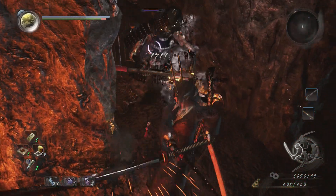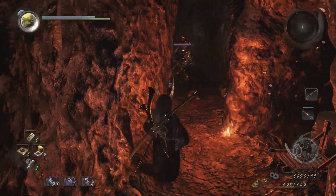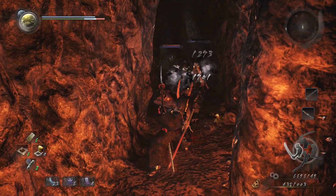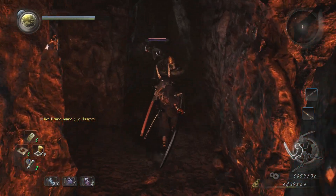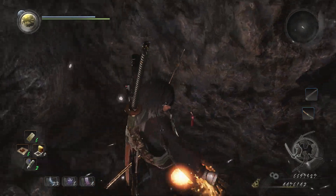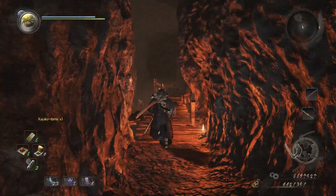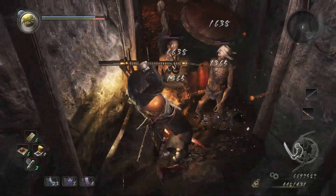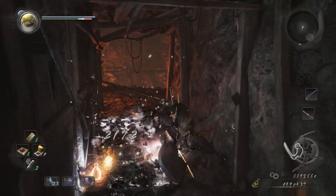We've got a big skeleton — tried to hit me, got me there. Lock on and finish him off. He's getting a sneak attack but I was too impatient. Let's go deal with those dwellers — swing right on through. Worked perfectly.